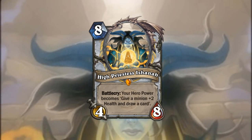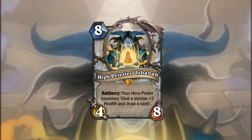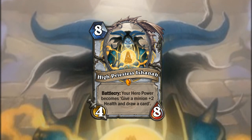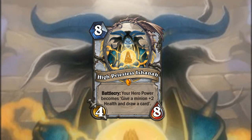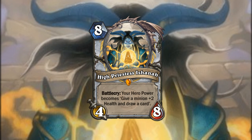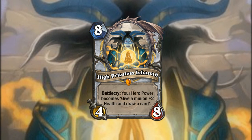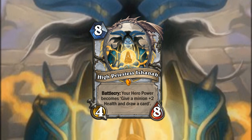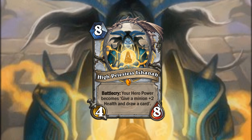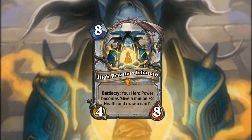Lastly, we have High Priestess Ashana, an 8-mana 4-8 legendary for Priest. Battlecry: your hero power becomes 'give a minion +2 health and draw a card.' High Priestess Ashana essentially makes your hero power Power Word: Shield, which is a really powerful card. Even in a control matchup, this is good because you can draw cards without getting much closer to fatigue. Your hero power giving a minion +2 health is a lot better than healing a minion for 2 health, because you can do it when they're at full health. And drawing the card is also really good — it's like Life Tap but you don't take damage.